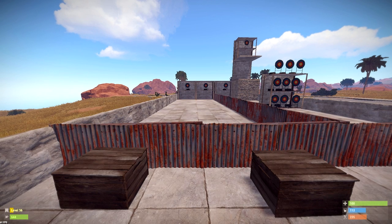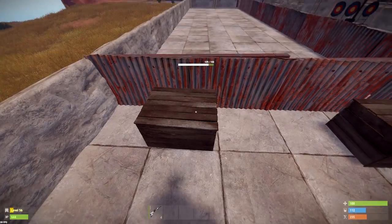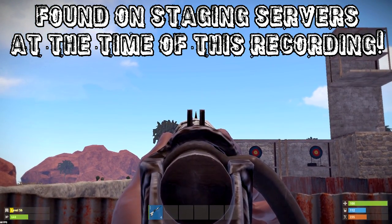Starting off, we're going to be looking at the bolt-action rifle. This is the major change that everyone absolutely hates. They have been up in arms about it, they don't like it, they hate how stubby it looks. And honestly, I have something to tell you — they fixed it. Looking at our bolt-action rifle, you can see the front sight post is really sharp and really pointy.